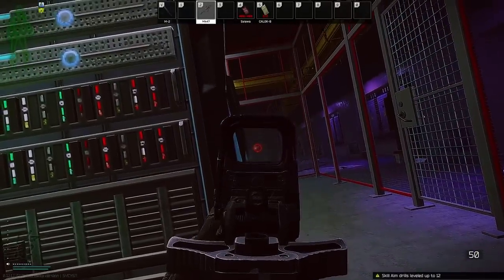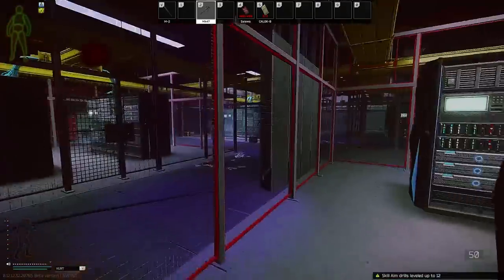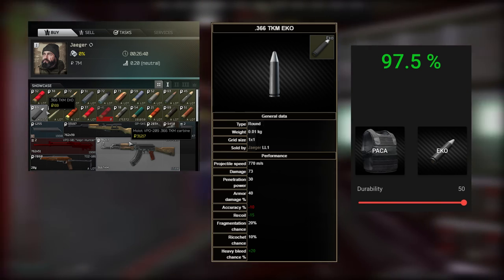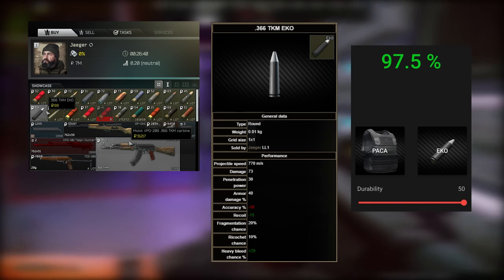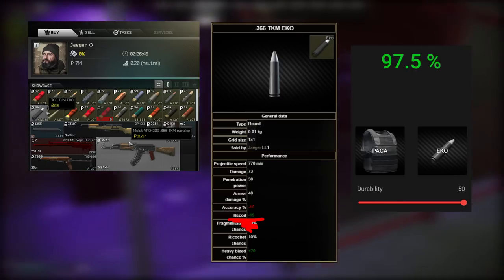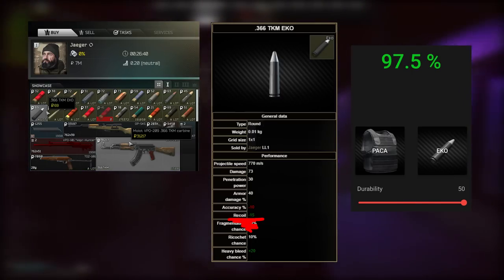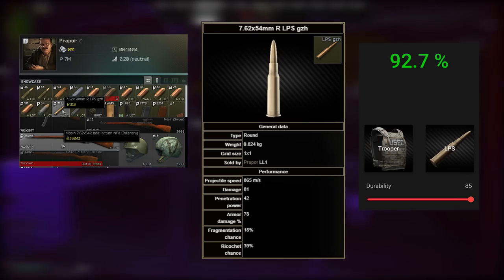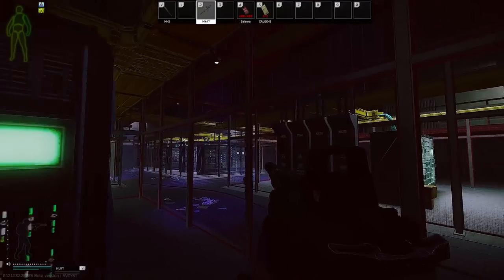SKS and 8Rs are no longer the best early game weapons. If you need a pseudo-SKS replacement, 366 Echo rounds from Jaeger level 1 out of a VPO is the way to go. This round is effective against class 2, which 7.62 HP cannot do, and it has a nice recoil reduction stat to offset the higher recoil from a 366 round. The only effective round against class 4 is LPS GZH out of a Mosin, so we're back to Mosin meta at mid to long ranges.